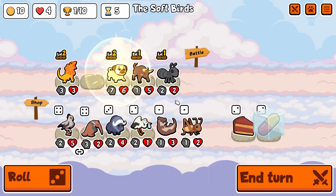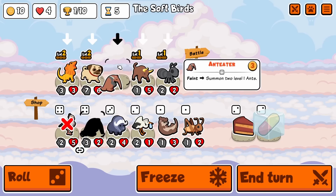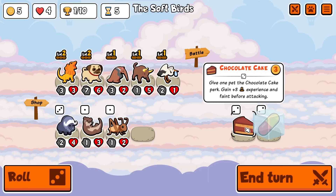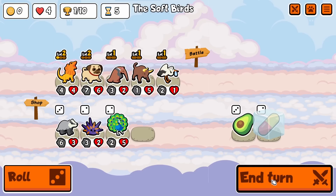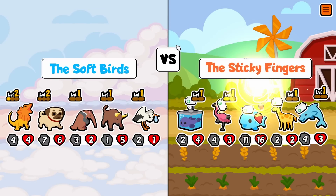Oh, secretary bird's really good, so is anteater. I'll probably get rid of frilled dragon, grab secretary bird, grab anteater, and grab stork. I was thinking about chocolate cake — let's forget about it. This way we get a level 2 anteater, which is kind of crazy for turn five.